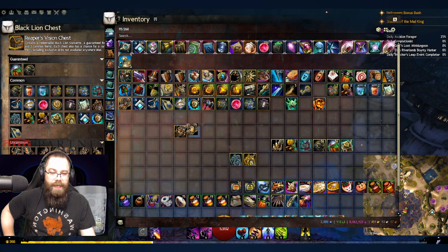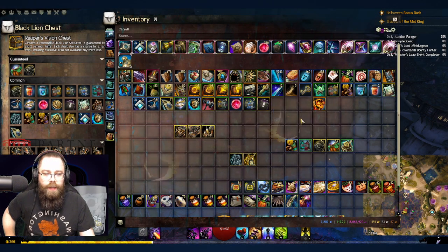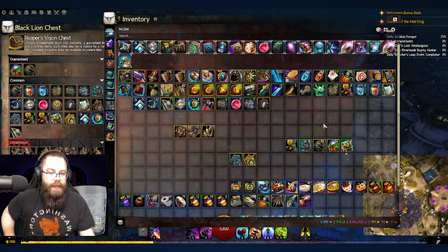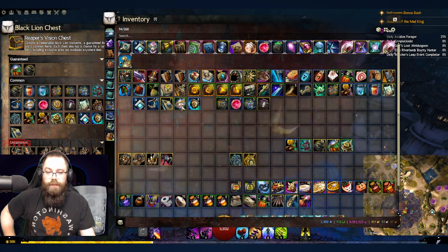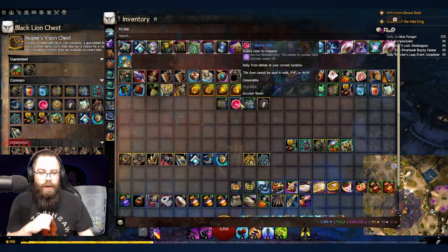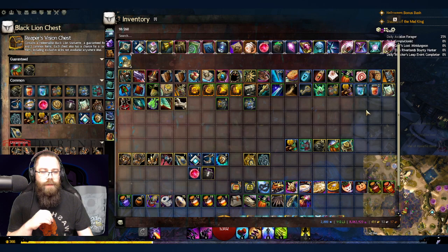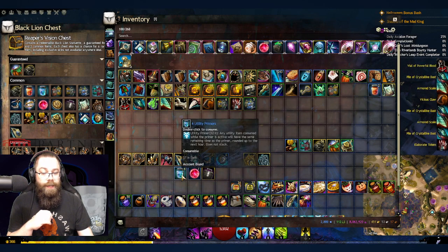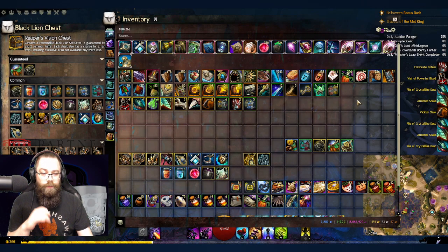Also a gargoyle staff skin and the Hound of Balthazar war claw skin — amazing. No wardrobe unlocks besides the armor unlock, which is interesting. But we got some great skins. I'll have to do a giveaway this month. The Dark Wing skin and the other skins — it's been a while since I got a flurry of skins like this. 30 transmutation charges — don't need those. Miniature tickets, waypoint to friend, upgrade extractors, ticket scraps, dyes, revive orbs, lock breaker — all going in the bank. Really impressed with the utility and metabolic primers.